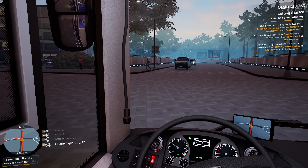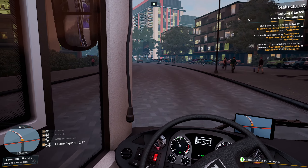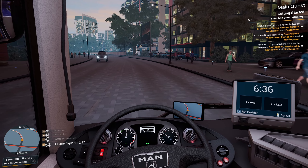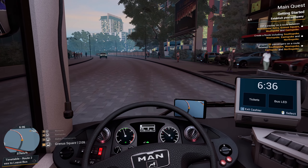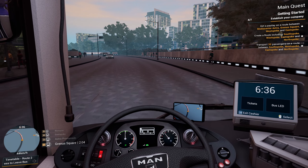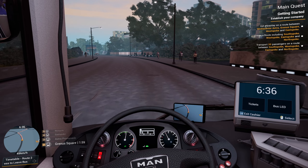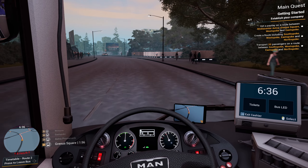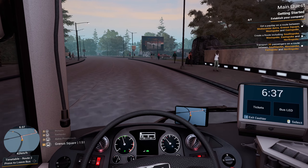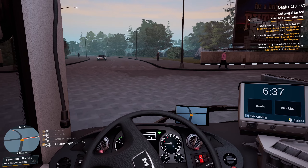Hello everybody, it's Joe here and welcome back to Bus Simulator 21. Today we are back in Seaside Valley and we're continuing to build our transport company from the ground up. This is Route 2 - we've got two buses and two routes, so we're fairly early on in the game so far. Tuesdays is going to be Angel Shores, the American map, and Fridays should be Seaside Valley. I'm hoping to make that like an every-week thing - Tuesdays Angel Shores and Fridays Seaside Valley. I don't know whether it'll play out like that, but fingers crossed it will.